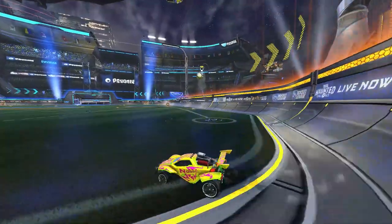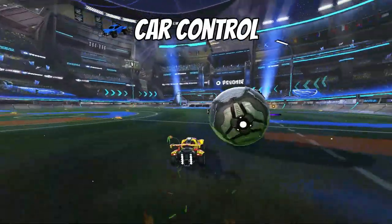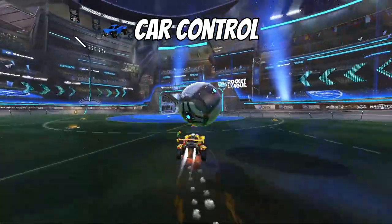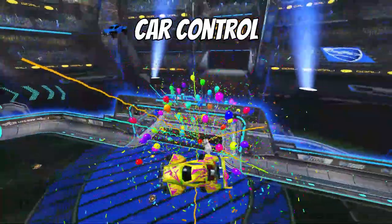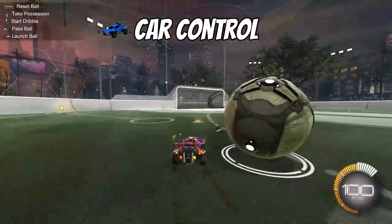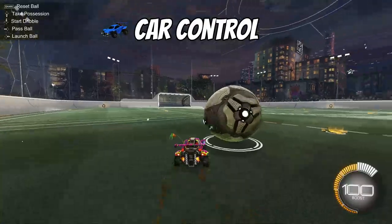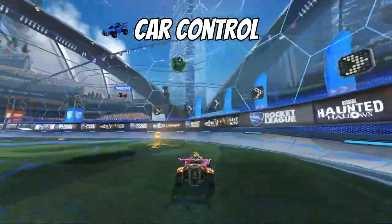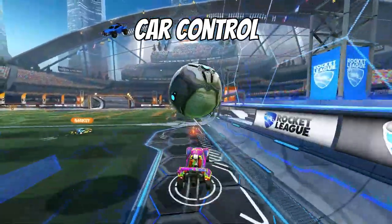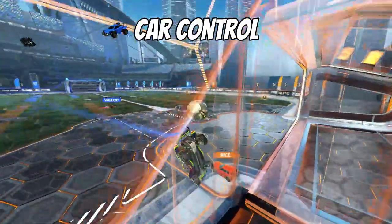Let's dig a little deeper into each of these fundamental components, starting off with car control. Car control is important for setting up a dribble in the first place. You need to know your car — and what I mean by that is the hitbox. The ball is going to bounce and react differently on each part of your car. You'll learn this as you play the game more and when in free play or training. An example is if your opponent has boomed the ball down the field and you've got the chance to catch it, you need the car control to ensure it's positioned correctly in order to catch it and take possession of the ball.